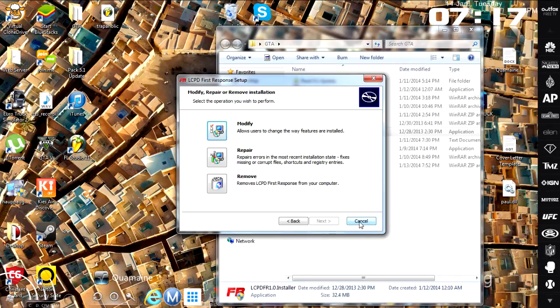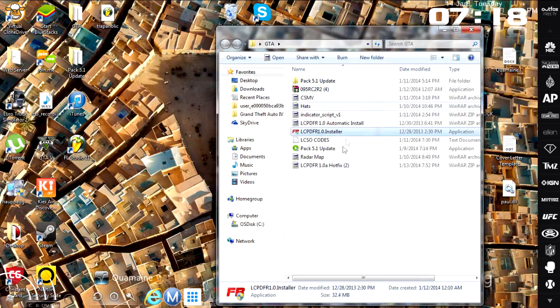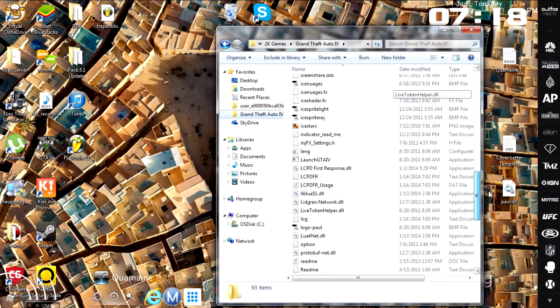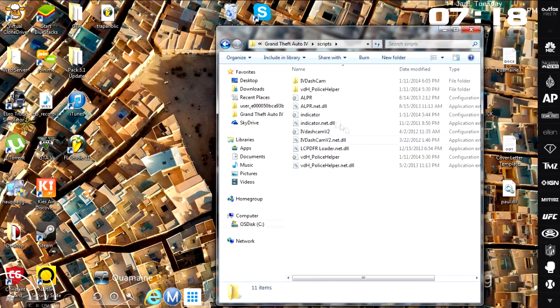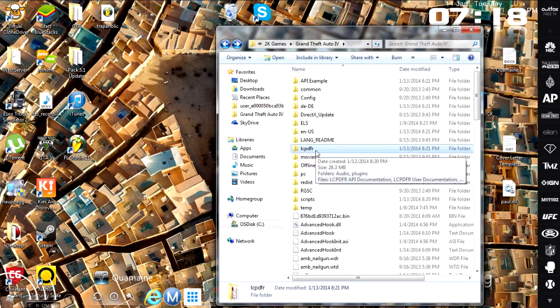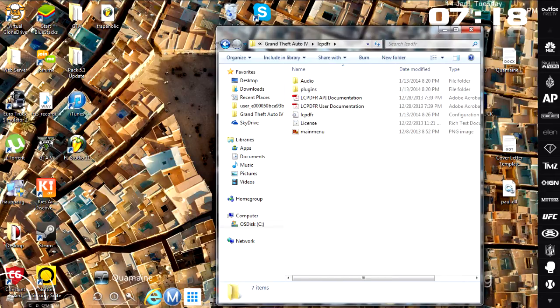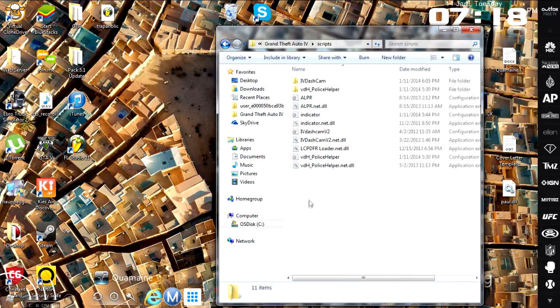Big notice before you do this: you have to remove LCPDFR First Response 0.9 first. To do that, go to your main GTA directory, scroll down, and delete everything you see with 'LCPD', 'LCPDFR', or 'First Response' in the name. Then go into your scripts folder and delete anything with LCPDFR in it — just make sure you have no LCPDFR files in your scripts folder or main directory. If you ever want to go back to 0.95, just delete the LCPDFR folder and related files.